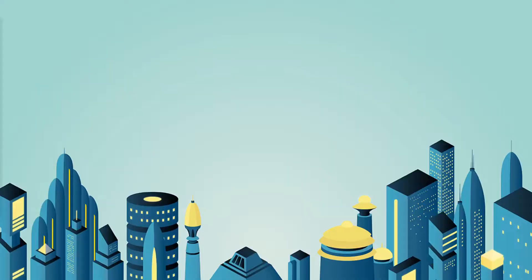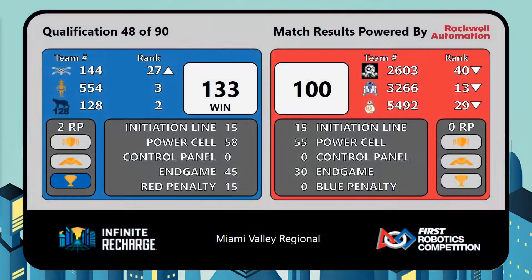Your winner — the Blue Alliance. Blue Alliance with the win, 133 to 100. Blue Alliance was a beneficiary of 15 Red Alliance penalty points.